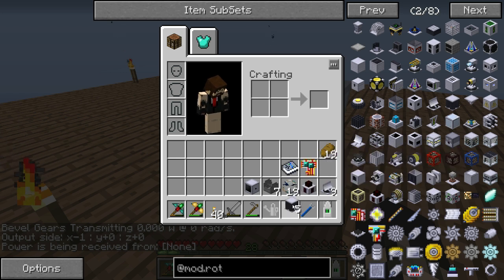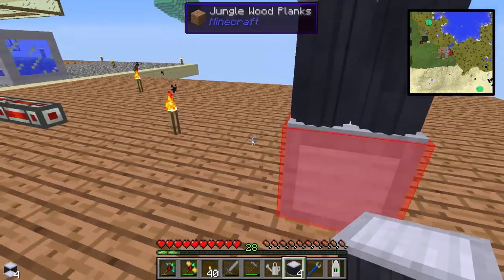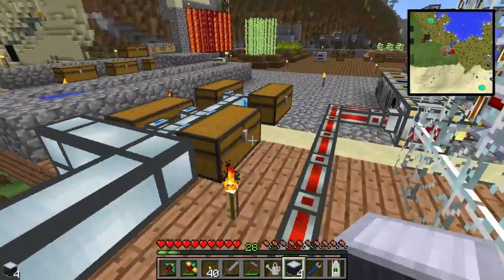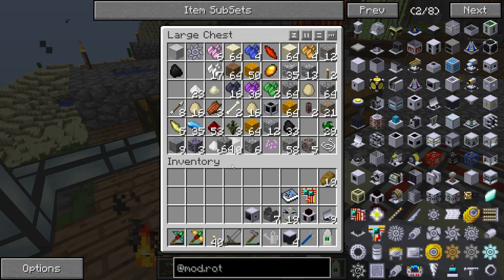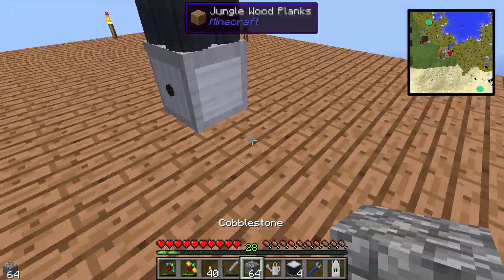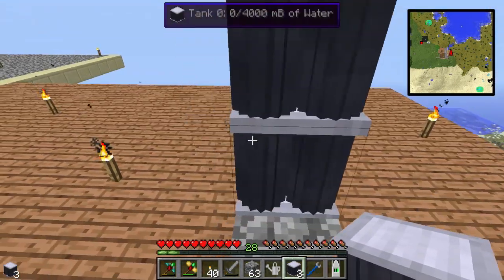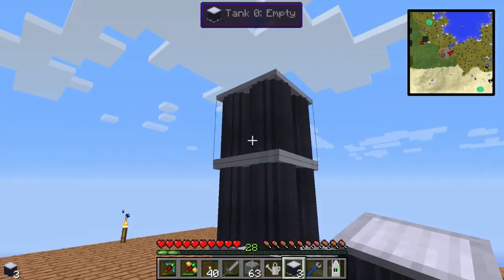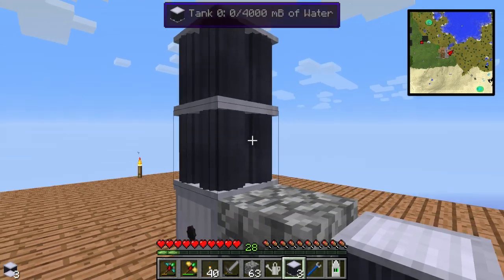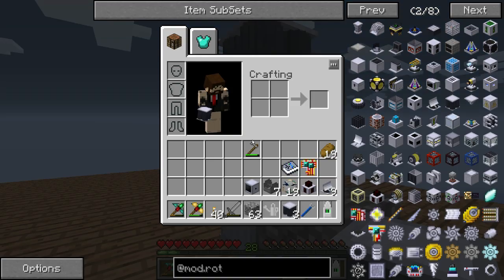Now get your solar tower units and put one down on top of the other. You need at least two — if you've only got one, it won't work. The bottom one is the one that outputs the power and also the one that you need to input water into.